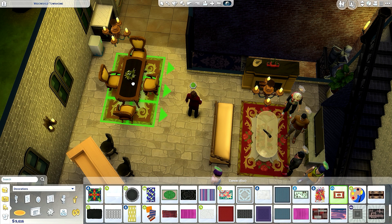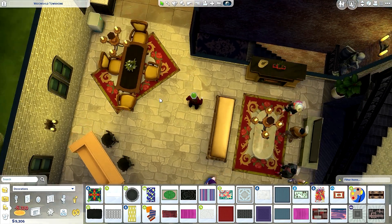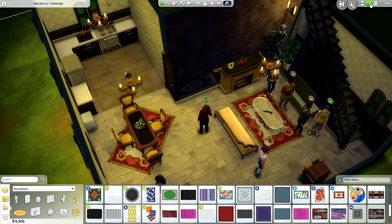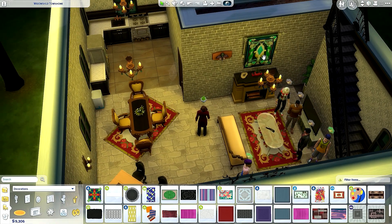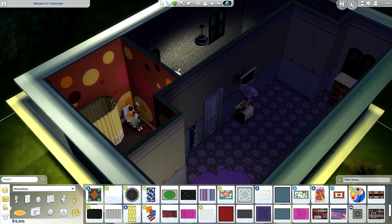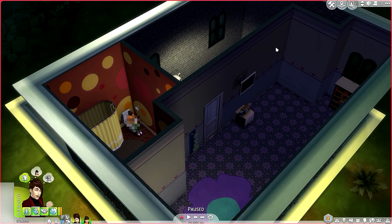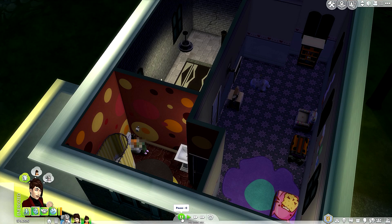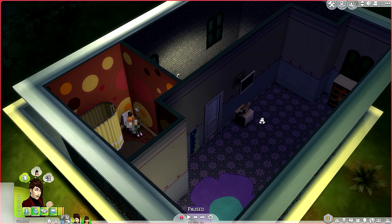Let's put it here. How does that look? I need to change this piece here because it doesn't match — there it is, nice. I think we're done. Actually there's one more thing — let me go back to live mode because it's dark in here. Let's turn on this room. Why isn't it turning on? What the heck?